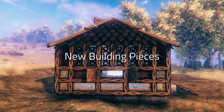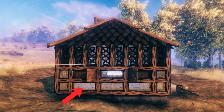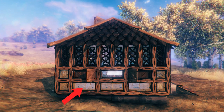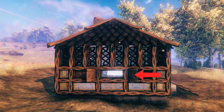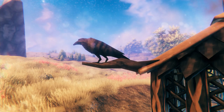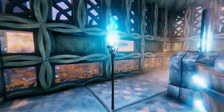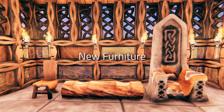The new dark wood building pieces include new dark wood beams, crystal walls — one piece of crystal wall will actually also increase your comfort level — dark wood dividers, shutters, and the new shingle roofs. There's also the new dark wood gate, the raven, and the wolf head.